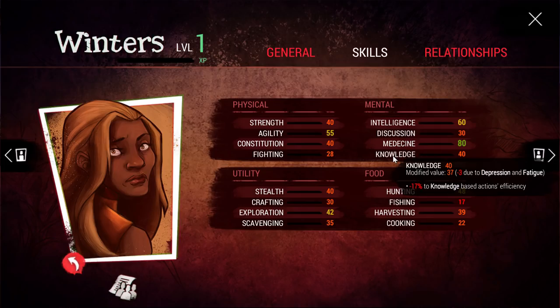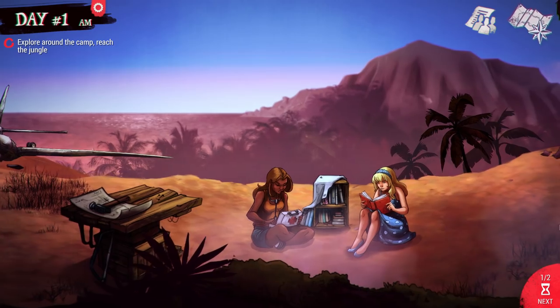Due to fatigue, depression, and similar conditions, the displayed stat values get modified. Just because knowledge shows as 40 doesn't mean the actual effective value is 40 — that's Winter in her prime. Right now, because of her depression, it's actually at 37. So you have to be conscious of this — things like negative 17% knowledge-based action efficiency.